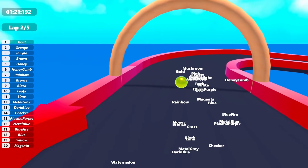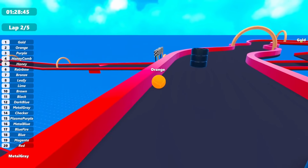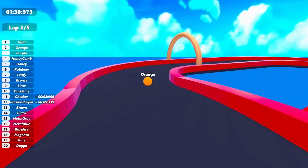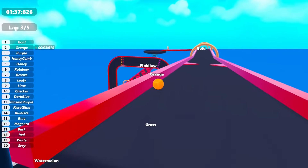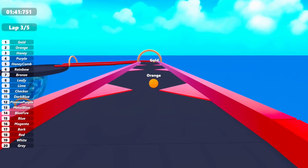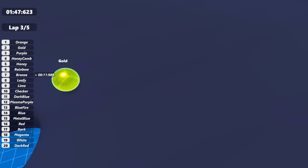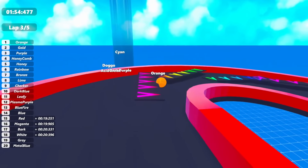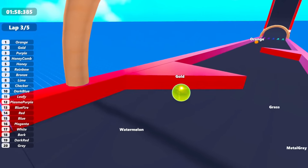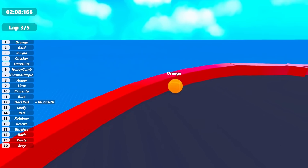Gold gets hung up a little. Orange has somehow jumped in front of Brown — not sure how that happened — and is trying to catch Gold. Looks like Gold messes up, then Orange does the same. Pink almost gets stuck. We are going into the funnel, where the race can change drastically. Gold made it through but Orange actually went through quicker — Orange is now the race leader! This race is incredible.